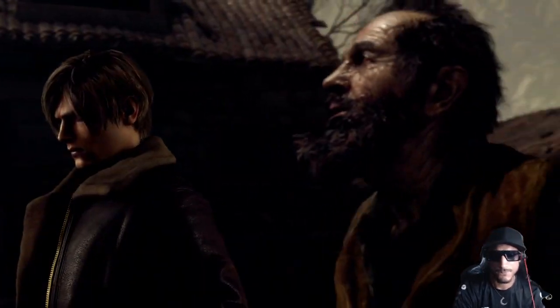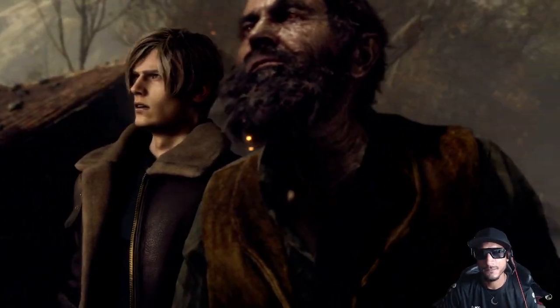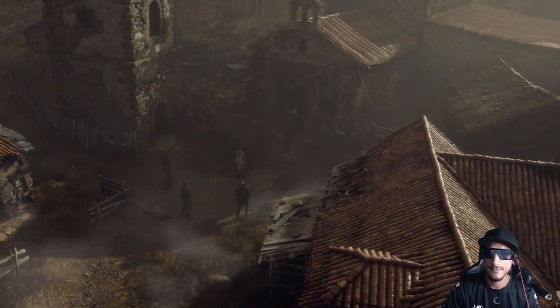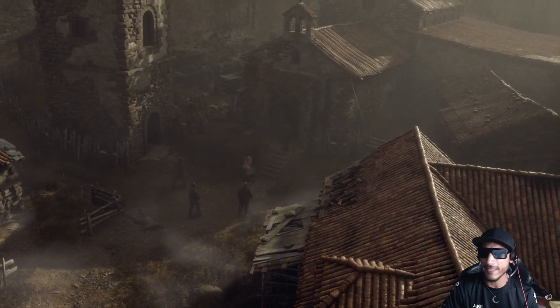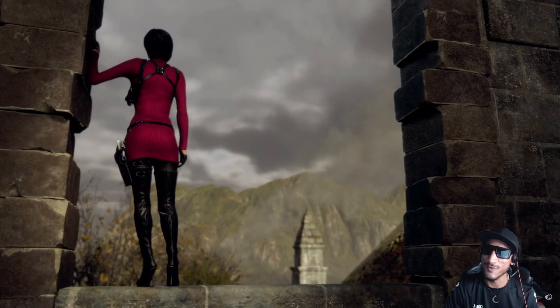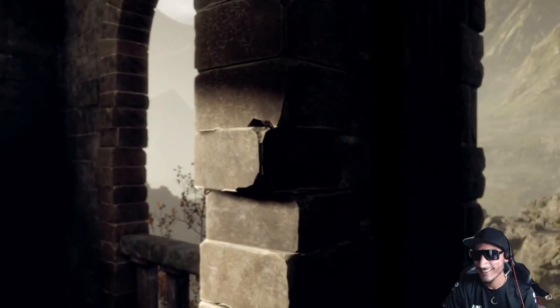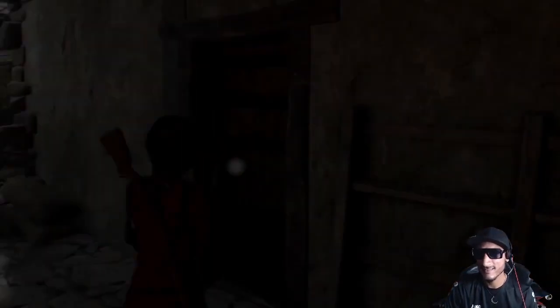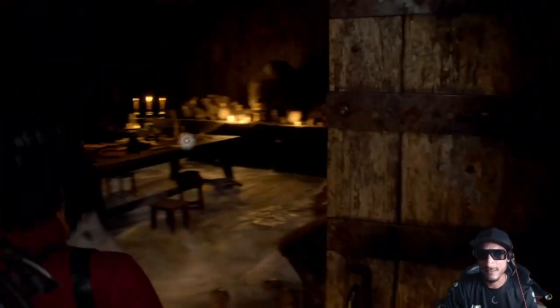Ada Wong, the favorite double agent — seeing firsthand how she orchestrated multiple key events in RE4's main game. She basically journeyed parallel to Leon, working behind the scenes to help him overcome obstacles and ensure he succeeded. The DLC set up lots of new and intriguing questions and let us see key moments from a different perspective.